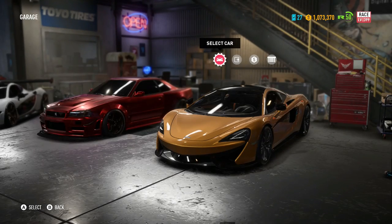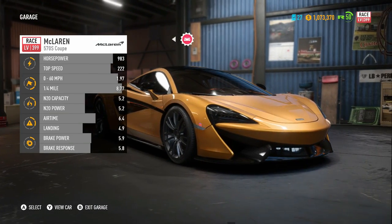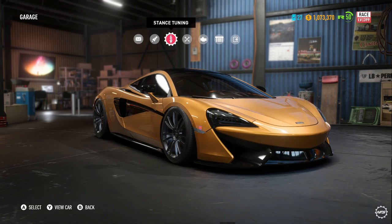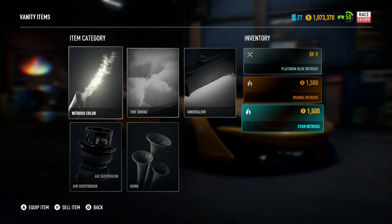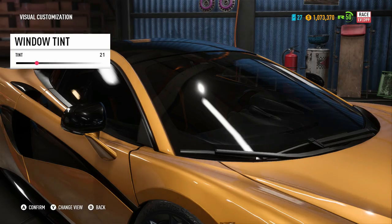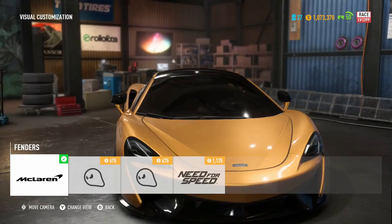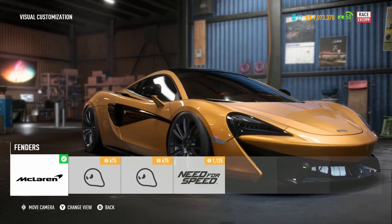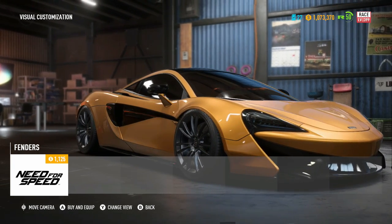I want to thank whoever recommended this build. Hopefully I can find the comment, but leave your recommendations down below and I'll build those in future episodes. It is a race spec build and we are going to hop right into this. We've already thrown on air suspension for nitrous. For visual customization, let's start with the fenders - when customizing cars in Need for Speed, I'd recommend starting with the fenders.